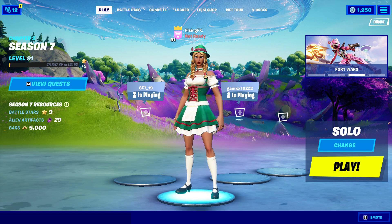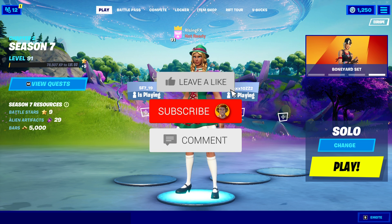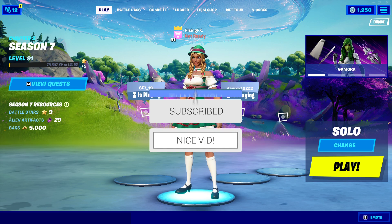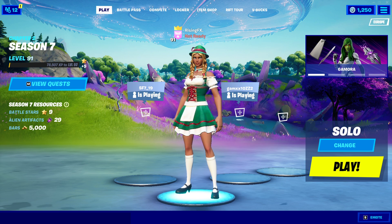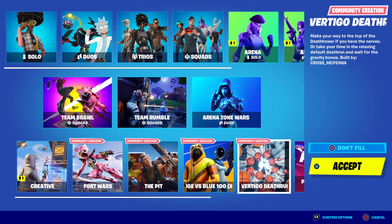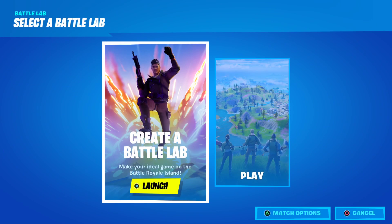Hey guys, and welcome back to a brand new video. In today's video, we're going to be looking at the brand new weapon that got added to Fortnite — the Prop-ifier weapon. I'm going to be showing you guys the exact locations and basically where you will need to go to actually find them. We're going to be hopping into Battle Lab and showing you guys how to do that. So without further ado, let's just jump straight into this video.